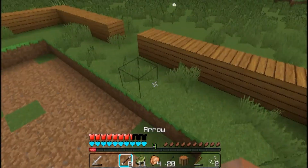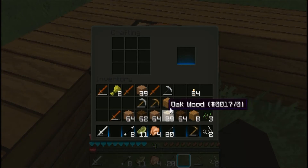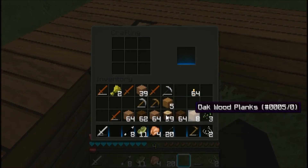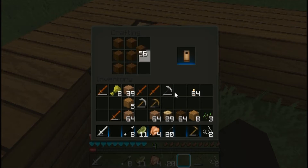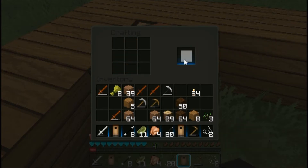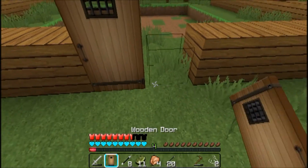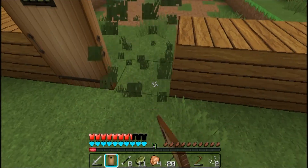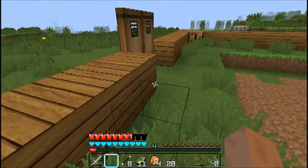Okay, this should be good. We'll place down our crafting table here just for now. This is dirt — that's not what I want. My inventory is filled with dirt. Let me get this out. I don't guarantee that by this episode we can finish this whole build.